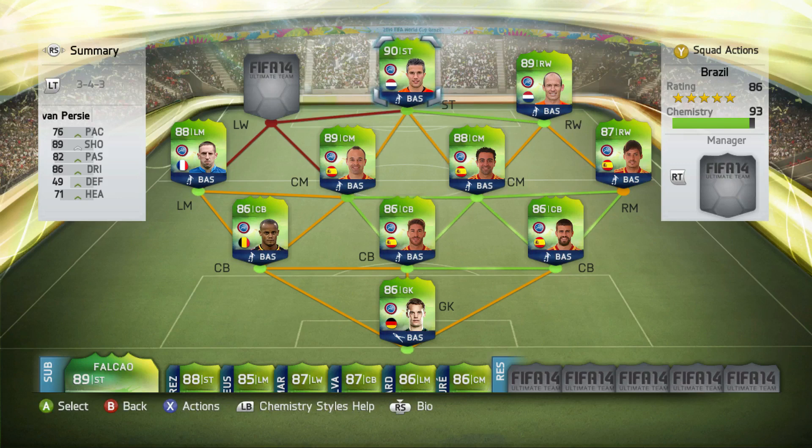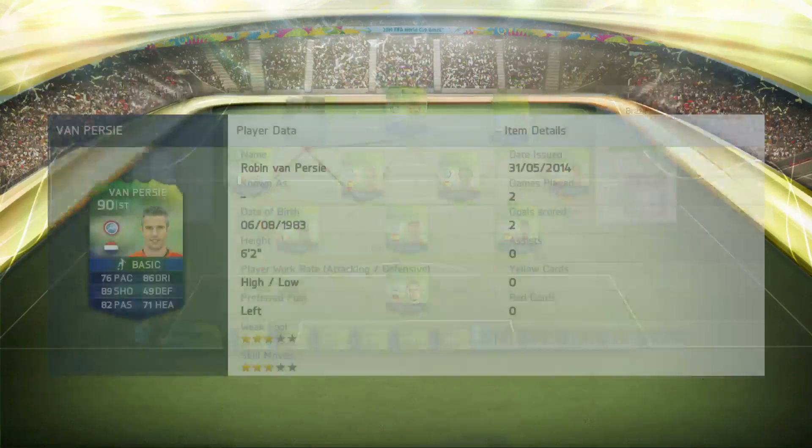Robben is going to get perfect chemistry with Van Persie — both from the Netherlands. Van Persie has 76 pace, 89 shooting, 82 passing and 86 dribbling. I used Van Persie in normal Ultimate Team and didn't really like him — felt he was a little bit too weak. But in this World Cup game the strength feels different and pace doesn't mean as much. His shooting is incredible — from pretty much anywhere you can shoot because he's got long shooting and finishing. He got two goals in two games.